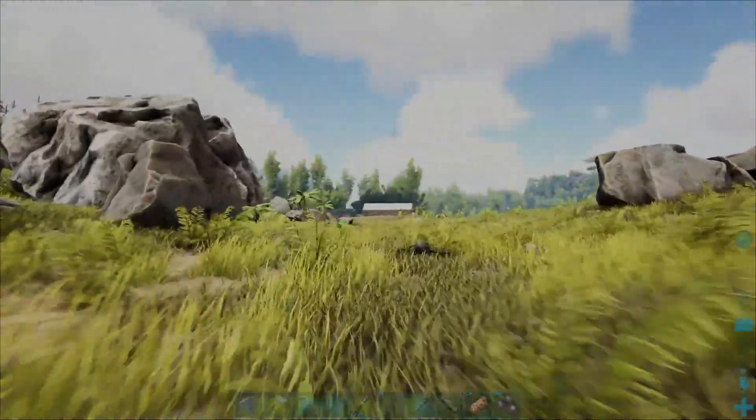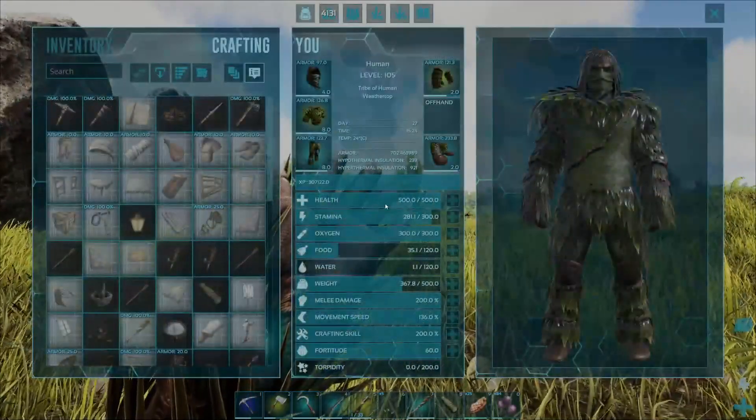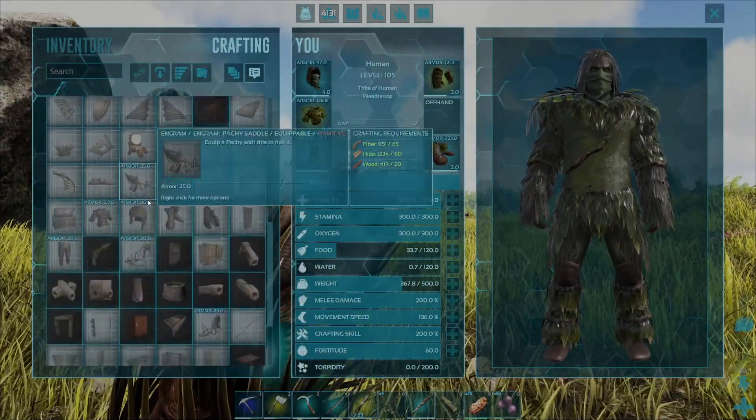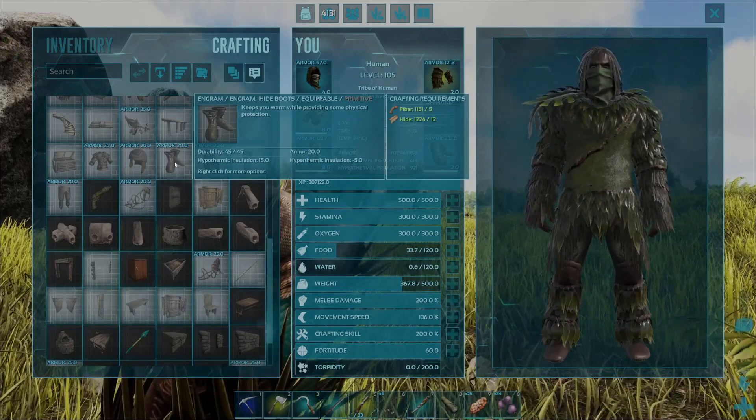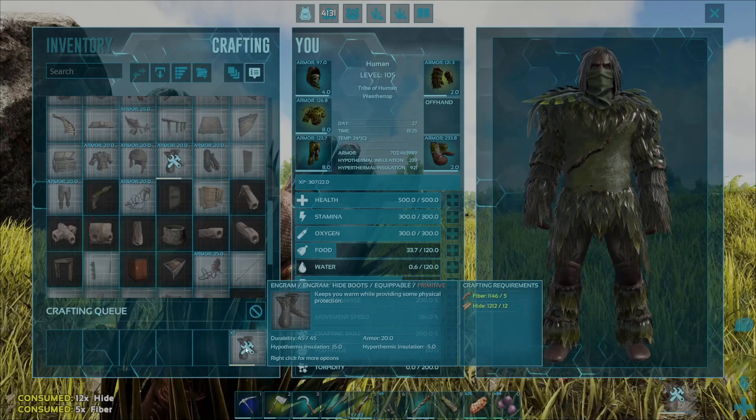From here, go ahead and press the V key on your keyboard and come into your crafting screen and find the Hide Boots in the list. To craft them up, hover over the Hide Boots with your mouse cursor, press the E key once and one of those will go ahead and craft up like so.